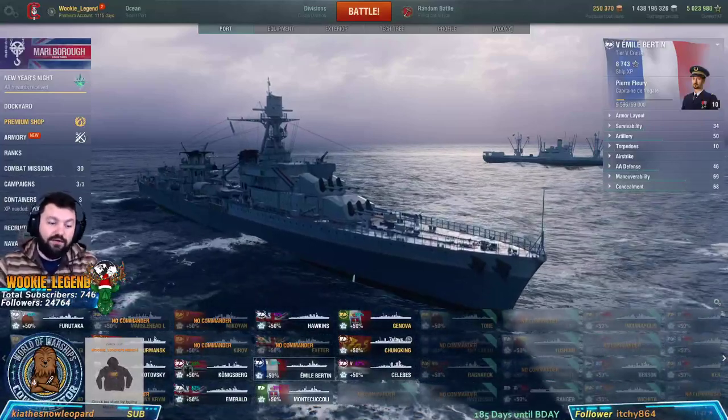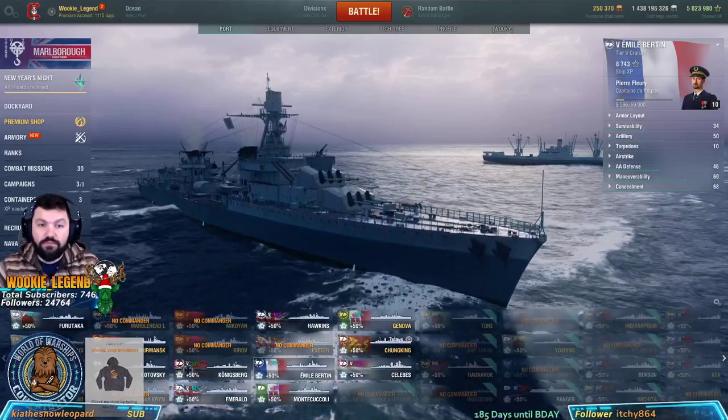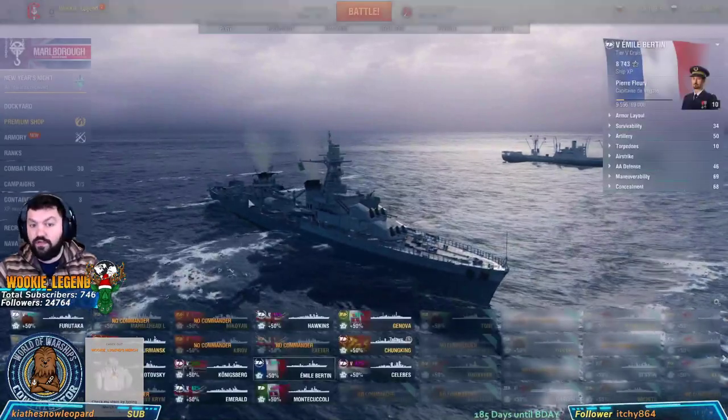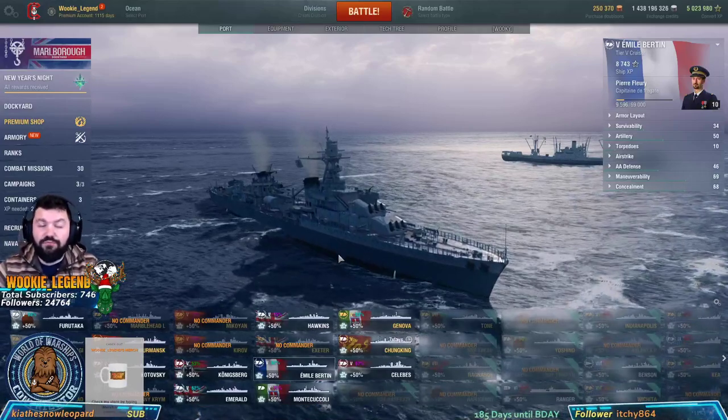Welcome home everyone, Wookie Legend here. Today we're continuing the how-to for beginners for cruisers. We're on the Emil Bertin — French cruisers. French are fantastic little boats. They're actually ideal for new players.